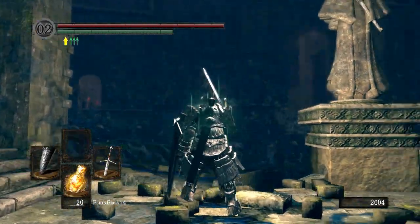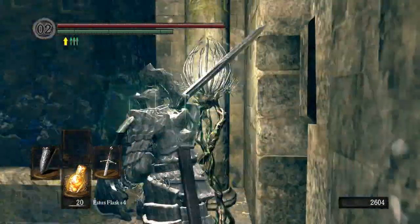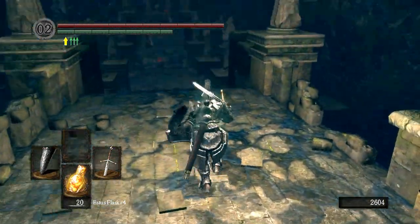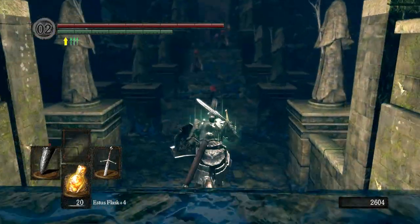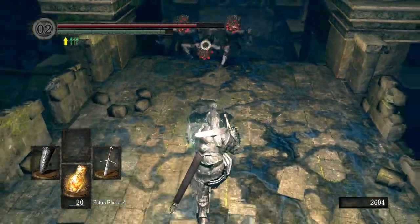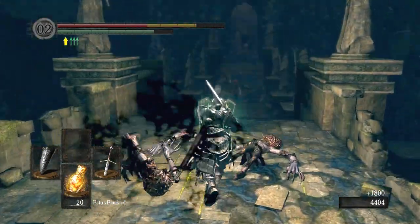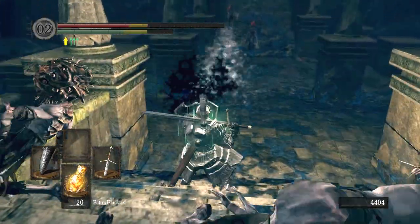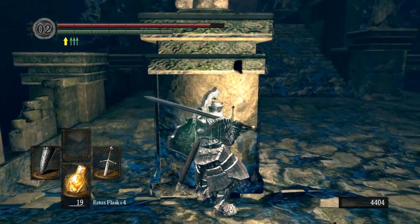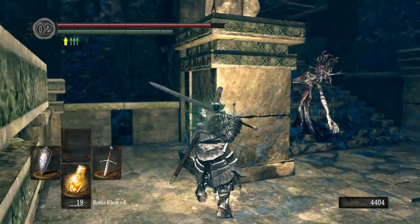This is pretty much where I did the previous exploring. I came down, and this was actually a shortcut I unlocked — just the elevator there. Now we just continue on down the hallway. This is a part I've never done before, so apologies if I get a little lost. Those guys are doing pretty nasty damage to me at the moment because of those black bolts they have, so I'm just going to switch my shield to one with high magic resist to try and negate a lot of that damage.